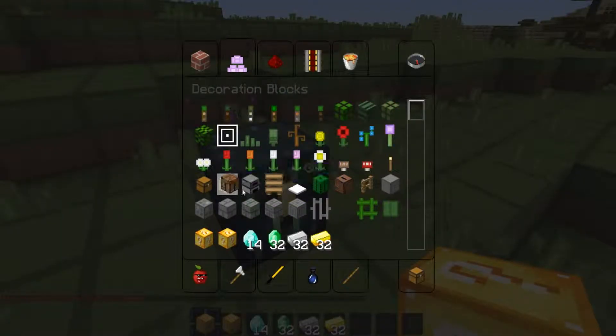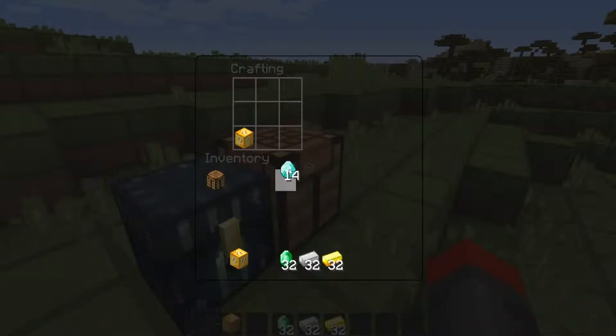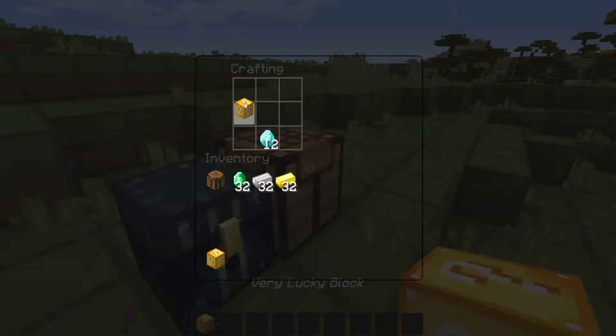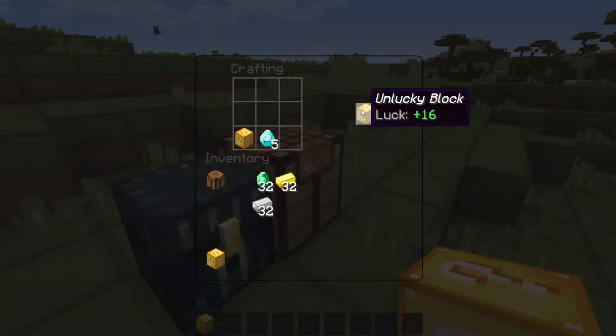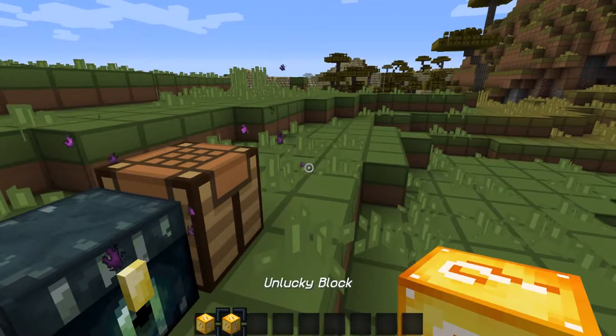In the crafting table, take your lucky block and add any gem — diamond, emerald, iron, or gold. I'm using diamonds. You can see the luck value goes up, with a max of 100. The block started unlucky at 80 and the diamonds bring it up the most. Keep adding diamonds until you get a very lucky block — we got it to 64 luck.